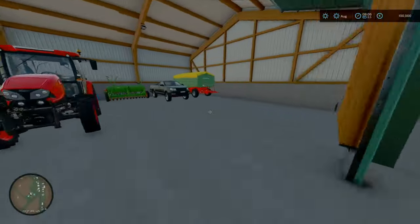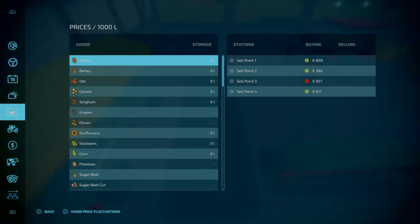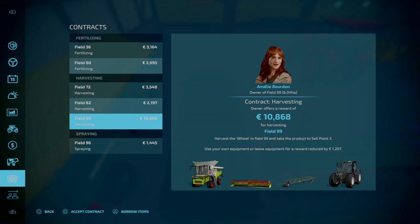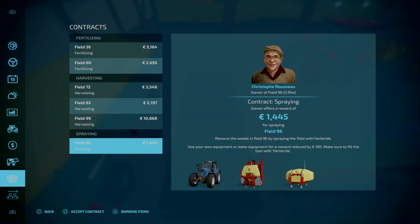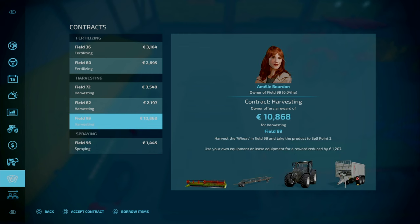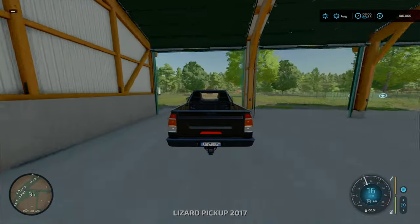There are collectibles on this map — 20 to be found. Contracts are available and you do have a variety of options. Some of these fields are decently priced, such as Field 99 showing off at 11 grand, so not too bad.